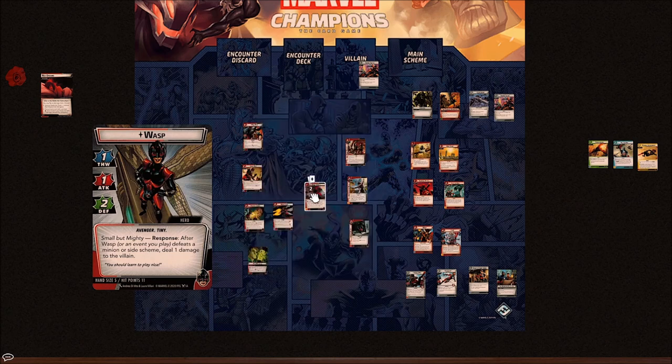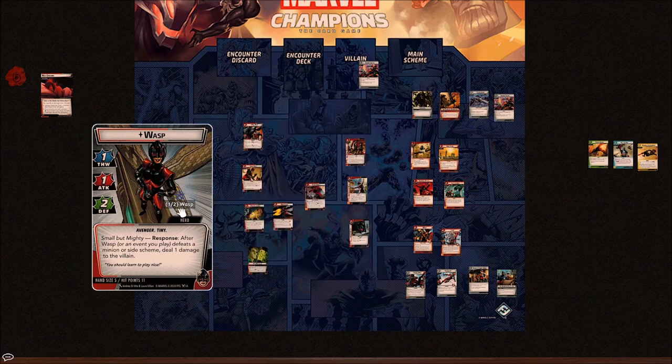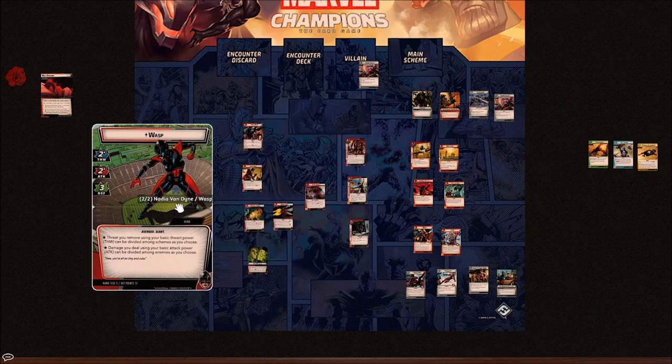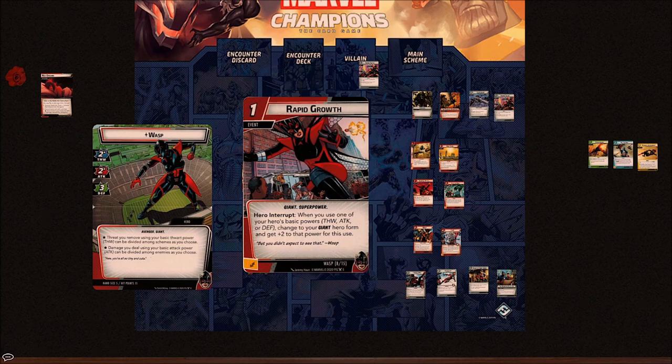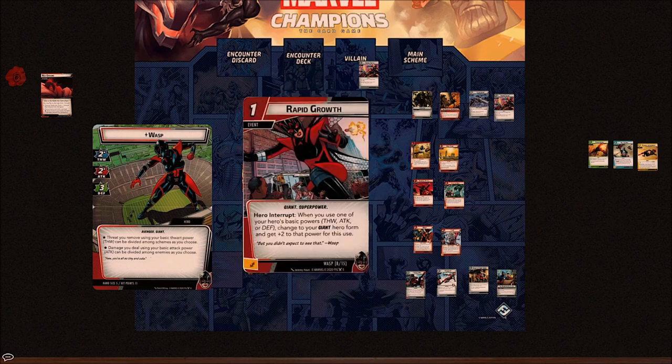We've got two copies of Rapid Growth — Wasp's equivalent to Resize — and it is not quite as good as Ant-Man's zero-cost change-forms-draw-a-card. It has the Giant trait and is a superpower hero interrupt: when you would use one of your basic powers — thwart, attack, or defense — change to your Giant Form and get plus two to that power. So if you're about to thwart in Tiny Form for one, instead you switch to Giant Form and thwart for four. You can play two of these at once but you're paying two to gain four to an attack, thwart, or defense for the turn.